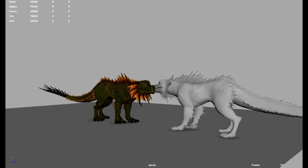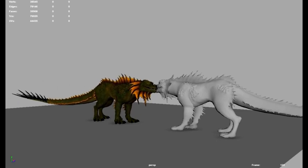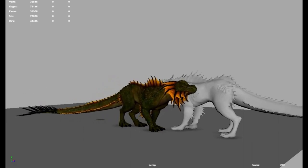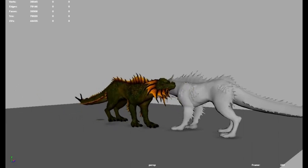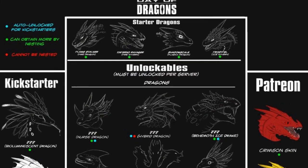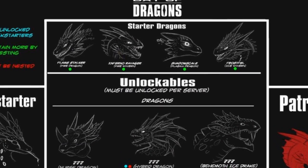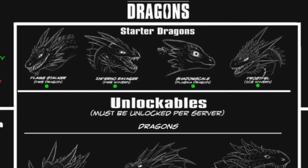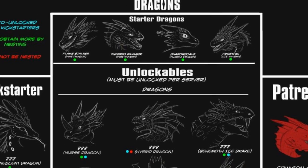All dragons are planned to have more than five calls, with the Acid Spitter already having many of its new ones. Emotes however are on hold until after 1.0. When 1.0 is released, Kickstarters who have the Beta tier will be able to spawn as the Infernal Ravenger a week before other players, but after that week everyone will be able to select this dragon in the spawn menu.